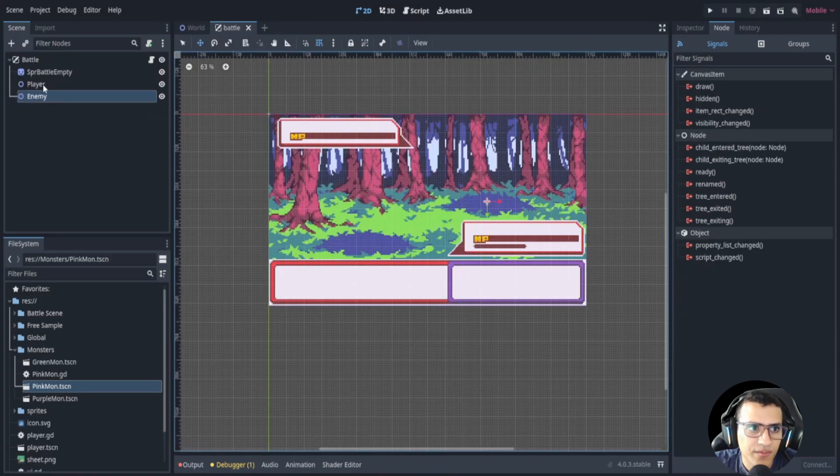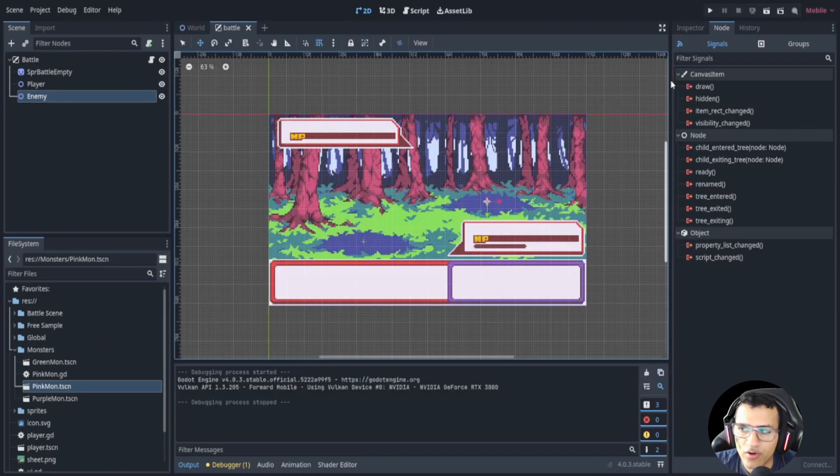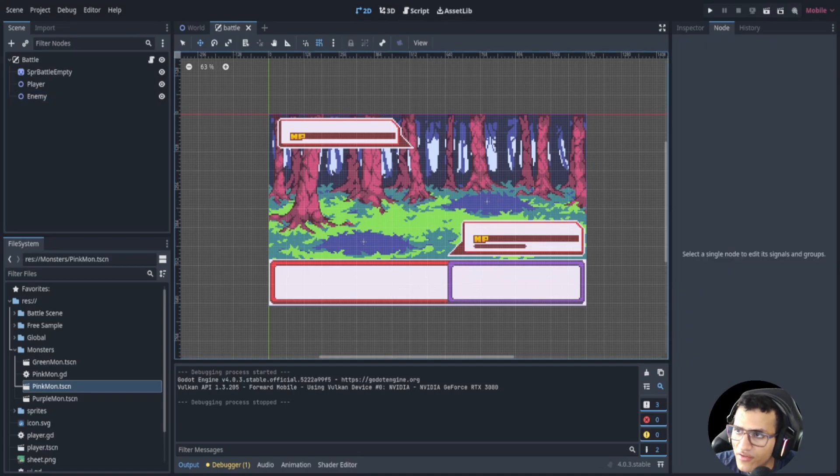Let's also move our player's Dokimon node over to the player side. Let's go to enemy and hit play — there we go! We'll do the player Dokimon next video or the one after. For next video we'll be setting up the player and also the UI, so stay tuned and I hope to see you guys there. Bye!